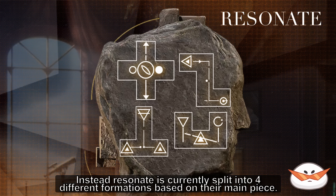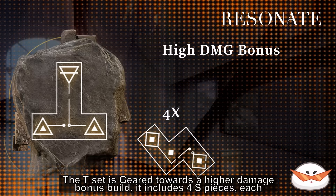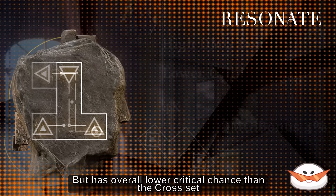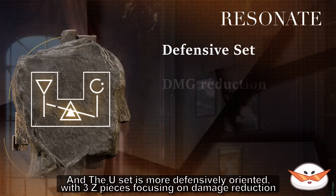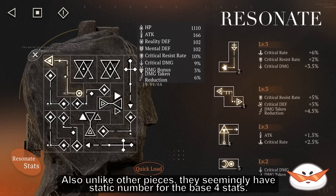Resonate is currently split into 4 different formations based on their main piece. The Cross set focuses on critical chance and damage, with 4 J-pieces offering up to 7% crit chance and 4% crit damage each. The T set is geared toward a higher damage bonus build — it includes 4 S-pieces each providing a 4% damage bonus, but has overall lower critical chance than the Cross set. The Z set is a very balanced set with no focus on a particular piece. The U set is more defensively oriented, with 3 Z-pieces focused on damage reduction and anti-crit capabilities. The largest piece within a board has tons of stats and, unlike other pieces, seemingly has static numbers for the base 4 stats — the percentages shown on screen are calculated using a character's base stats at Insight 3 level 60.